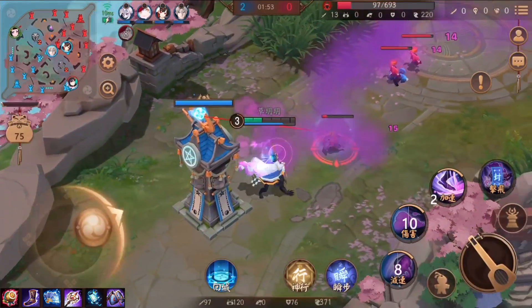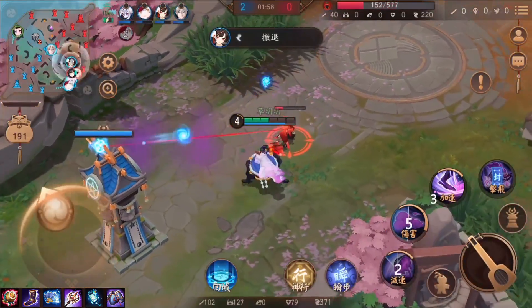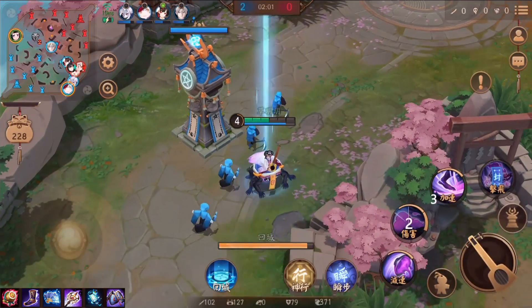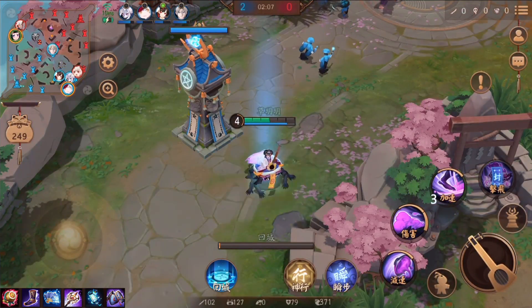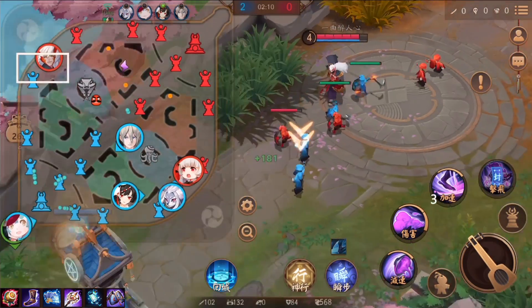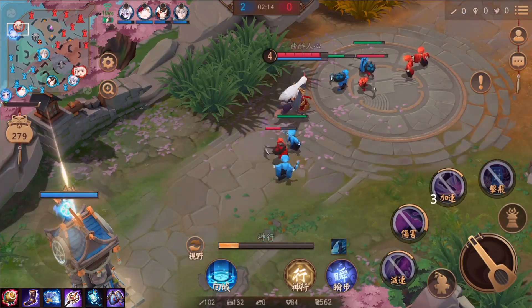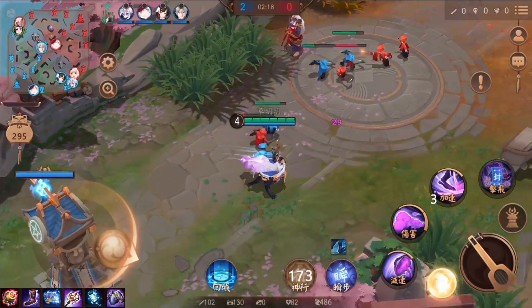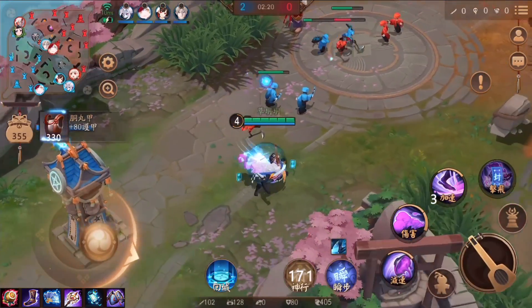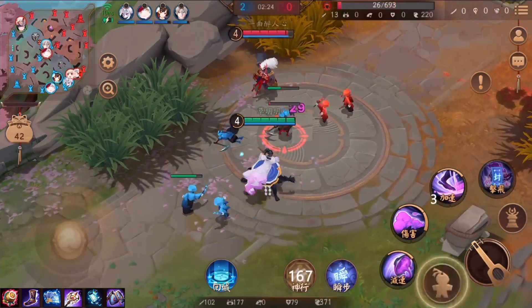孟婆的技能组：被动是增加移动速度，会额外提供物防跟魔防。一技能会往前丢出一个范围伤害，造成伤害同时还会有缓速效果。另外在瞬步旁边的神形，可以传送至塔或小兵身上，可以利用这个回程之后瞬间回到线上，或是在线上打到一半时传送去下半部支援队友。孟婆必备瞬步跟神形，靠神形撑住前期劣势的线。